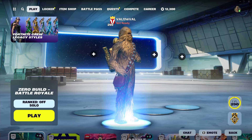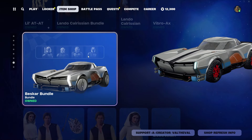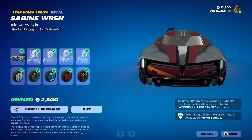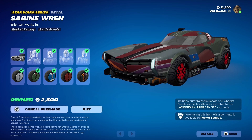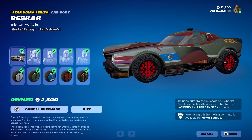What is up guys, Val here with another Fortnite video. Today we're taking a look at the new Best Car bundle — the newest vehicle added in today's update. There are a bunch of different edit styles, and there's also tires and decals only for this vehicle. You can get the entire bundle for 2800 V-bucks. There's also the Darth Maul wheels for 700 V-bucks and a boost called Red Lightsaber for 400 V-bucks. Kind of pricey, but the car looks really cool.